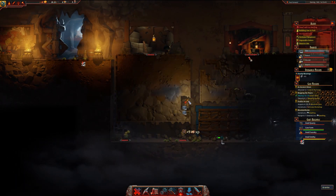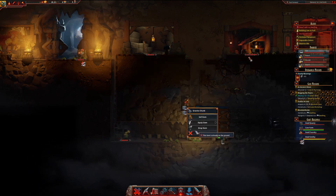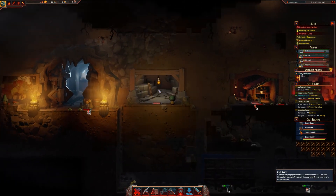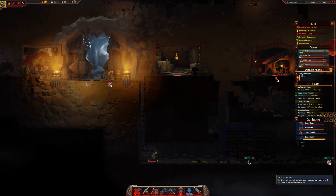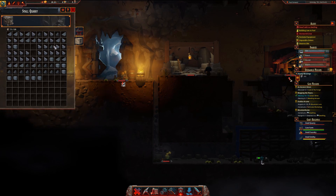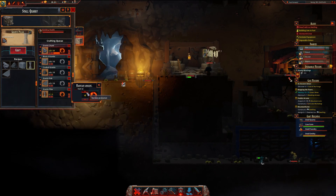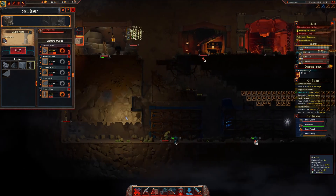I guess they can't reach this, so we're just going to cancel that - there's no point having that there. One pillar needed and then we've got a dwelling for them so they can sleep. Do I not have any pillars? I do not have any pillars. Let's set production to five, just to have some when needed.